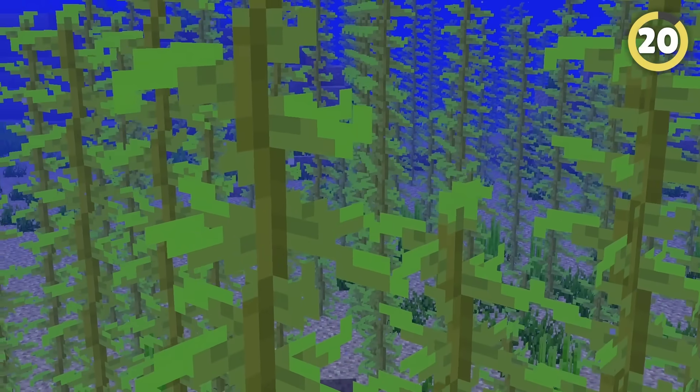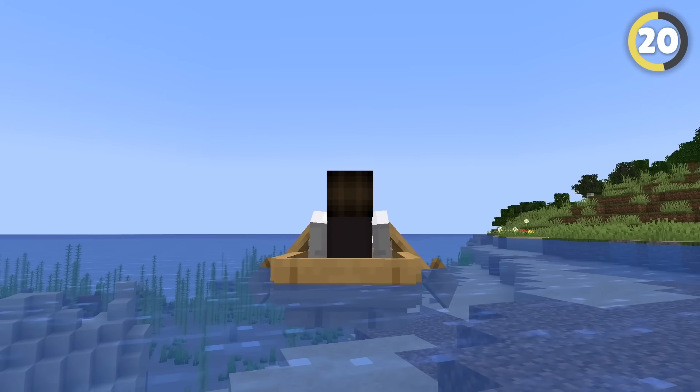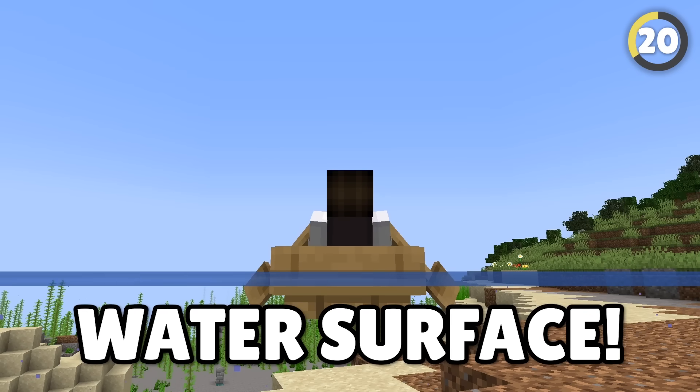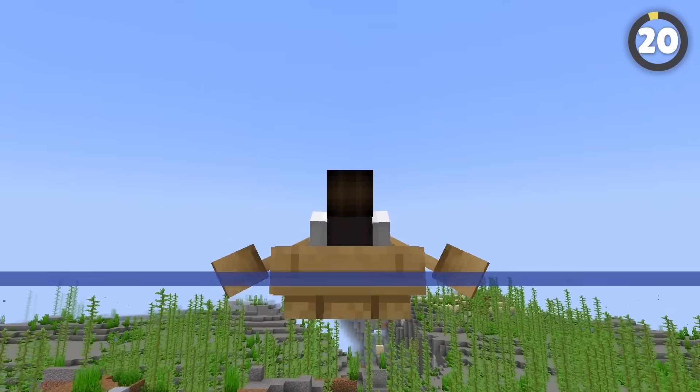A secret base can be hidden underwater and can be very hard to see. The easiest way to find it is to get in a boat and use this weird vision trick. When in the boat on the water, go into third-person view and angle the camera to just about touch the water surface. The vision will glitch and show you everything under the water without the underwater filter, making any odd structure or entity easy to find.